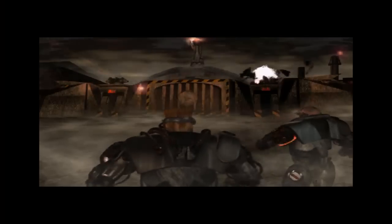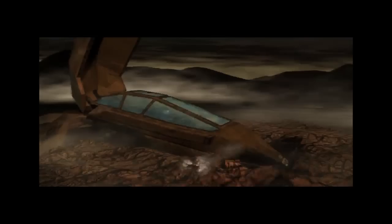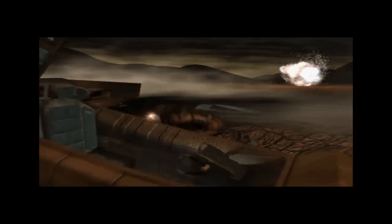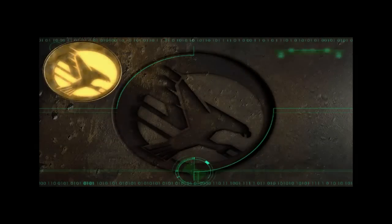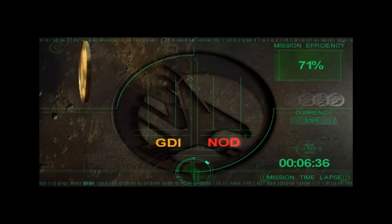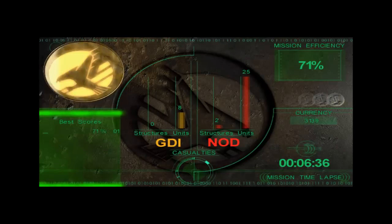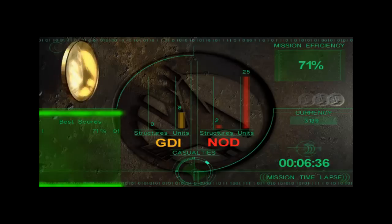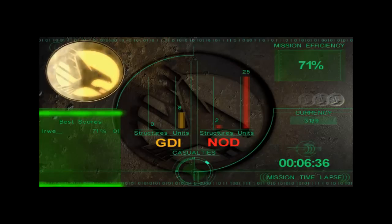Oh, these are the cyborgs — you saw those at the beginning. That's Nod infantry. There's an awesome cutscene where a dropship comes down and this guy kills those cyborgs in one shot — can't happen in game though. Mission efficiency... My casualties screams are awesome. 25 Nod units dead and only 8 GDI units. That's good.